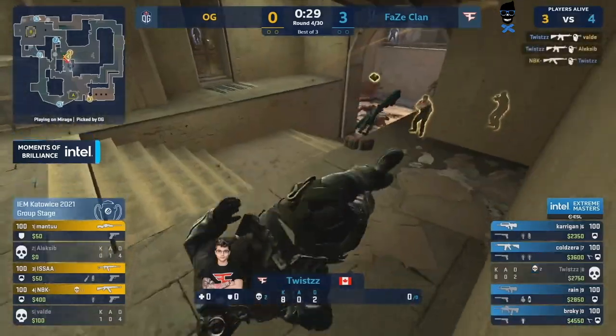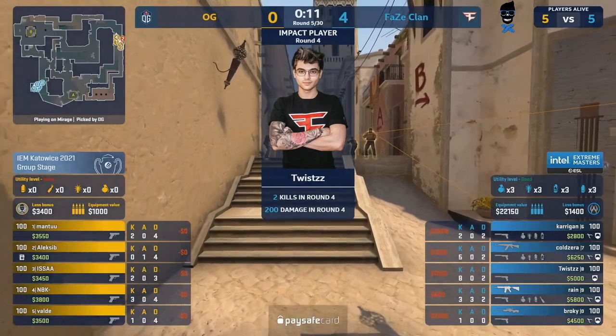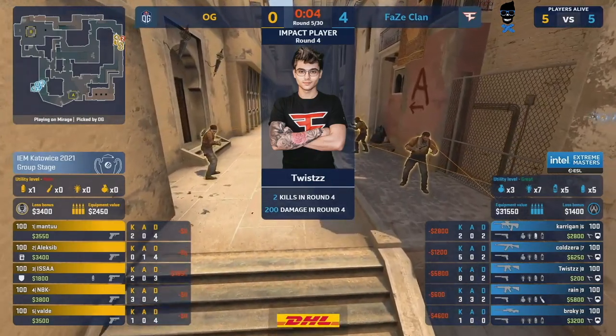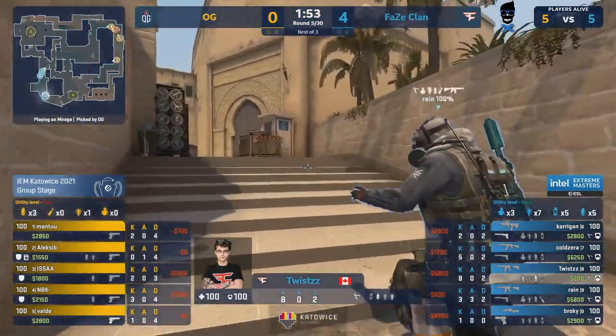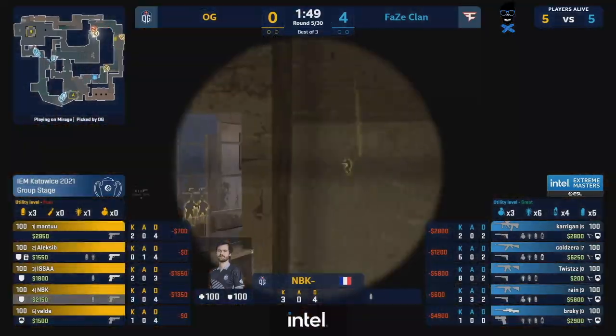It's looking really good for FaZe — really dominant from Twist, another great double. We've seen him playing out towards the connector and stairs area just being an absolute madman so far in this first half. But I really get the feeling that OG might need a bit of a change of pace. It's been very slow, very passive — we haven't really seen anything in terms of quick aggression. We saw that initial default with 50 seconds on the clock and they still didn't have a contact peak until they finally started taking mid.